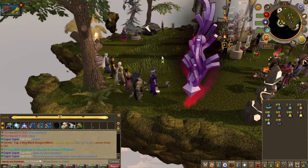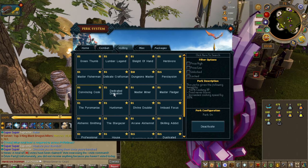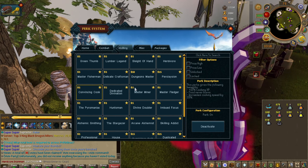It just skips the cancel dialogue. So Persolation is a very good perk, and if you don't have it I think you should get it. Convincing Cook — you won't burn food, and I think there's a cooking speed bonus as well. Not really that big of a deal.